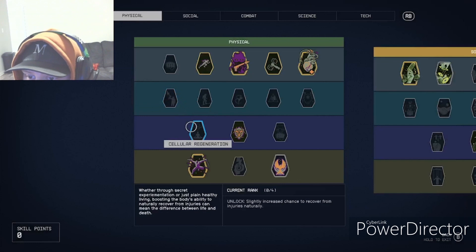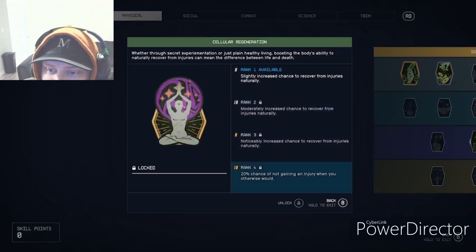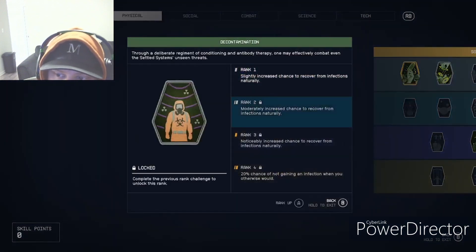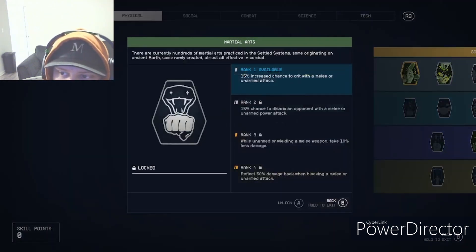Cellular Regeneration gives a slightly increased chance to recover from injuries naturally, increasing as you rank it up. Decontamination is for infections from being outside — you can cure those with a higher Decontamination level. Martial Arts gives a 15% increased chance to crit with a melee or unarmed attack.